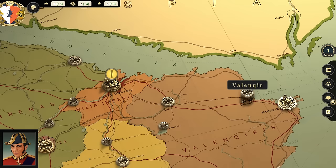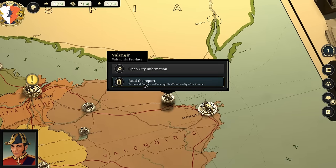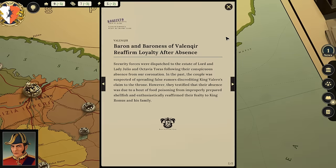Hello everybody, it's the Historical Gamer once again, and today we are returning to Suzerain Rizia, the new DLC out for Suzerain, which is sort of a choose-your-own-adventure-style visual novel presidential simulator.